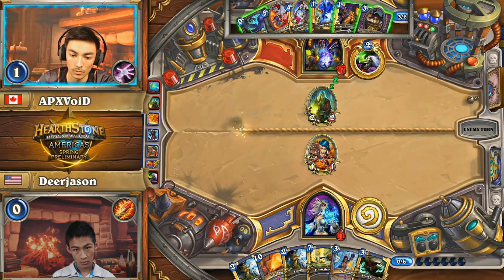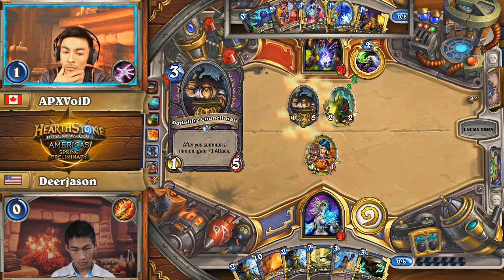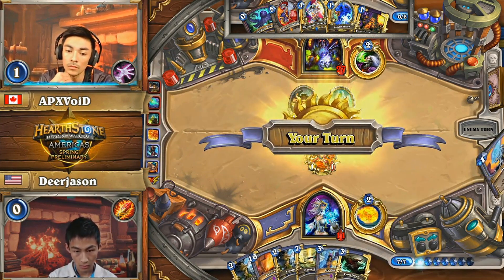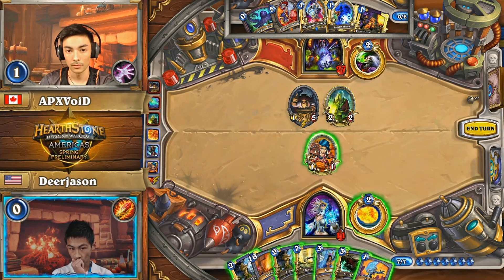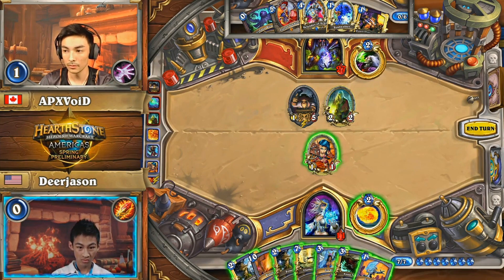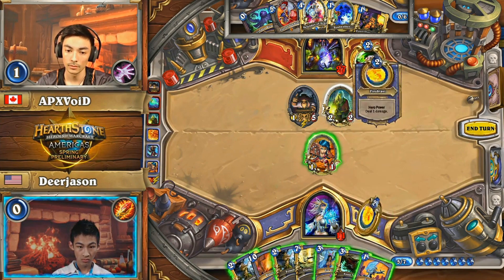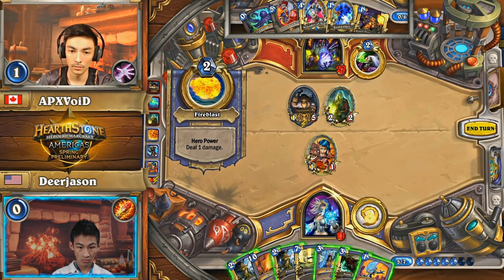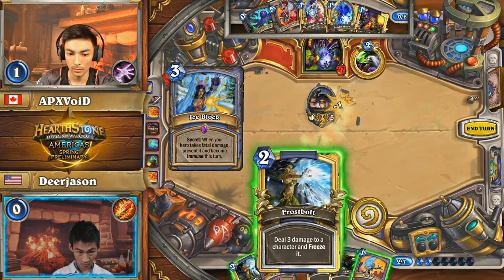Takes care of the problem in front of him, which is the minions in play. Picks up the Councilman for his efforts as well. Councilman — very high health minion, likely to stick around so that it can deal that one damage, and ultimately that's all APX Void needs at this point: one damage. Ice Lance is picked up, so there is a great deal of burn building up in Dear Jason. That might seem a little excessive right now, but Dear Jason knows he's at 11. His opponent's likelihood of having that 11 burst damage — he'd have to have Leroy, and there's only one Leroy in the deck.